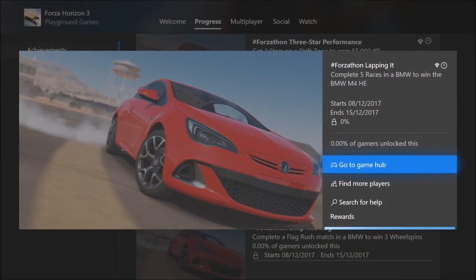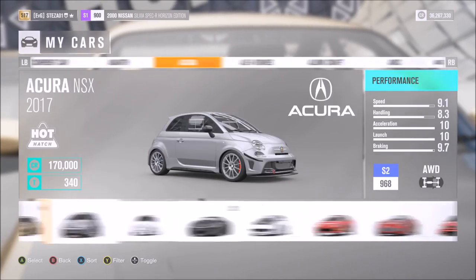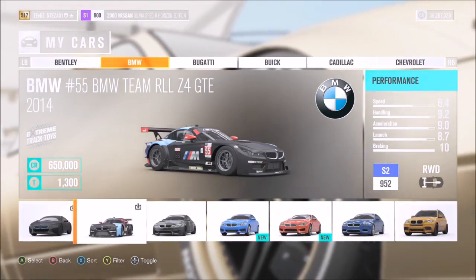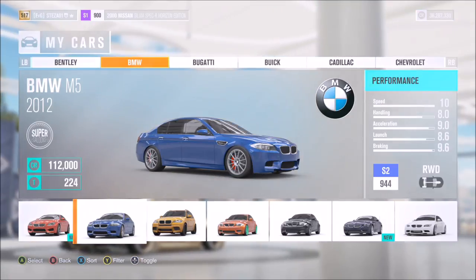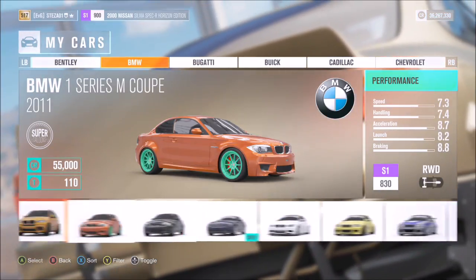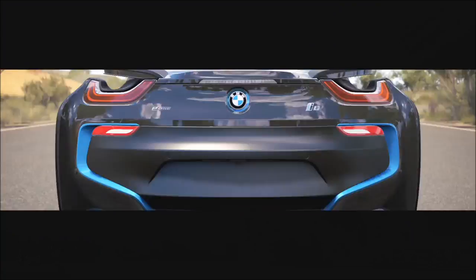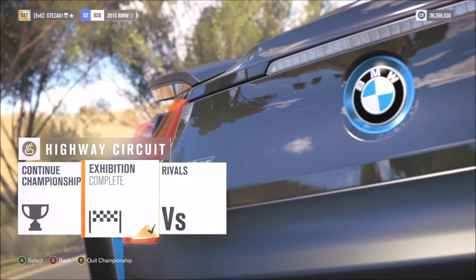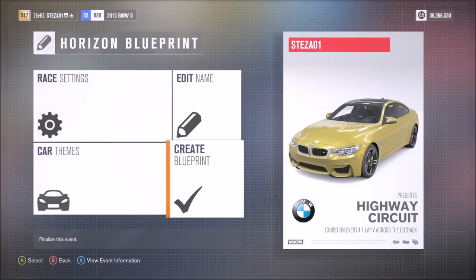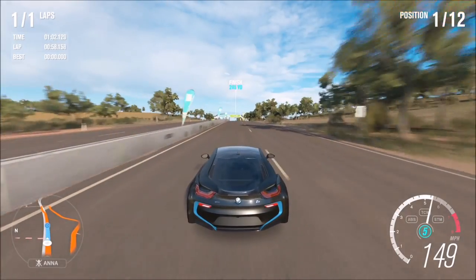The third challenge wants you to complete five races in a BMW to win the BMW M4 Horizon Edition. Go into your cars — pretty much everyone will have a BMW. It doesn't matter if it's not the fastest; you can always use the perks to help you out in a race. I went for my BMW i8, but you can pick any BMW you want. What I recommend is going to your usual circuit and making a new blueprint just for BMWs with one lap per race, then just rinse and repeat. It is fairly easy — all you have to do is complete a race.